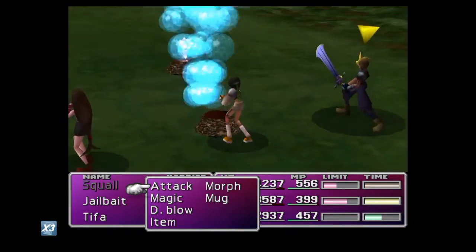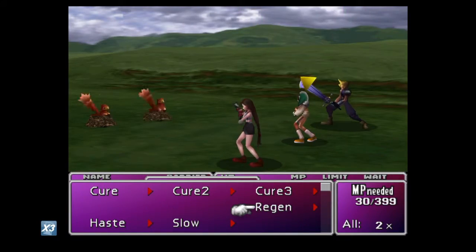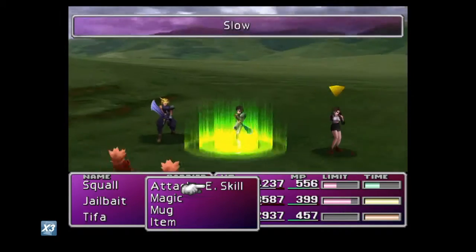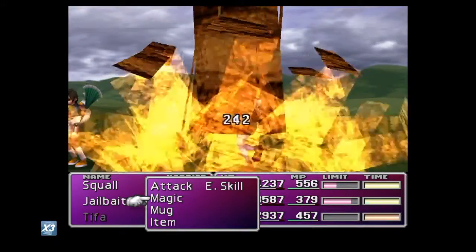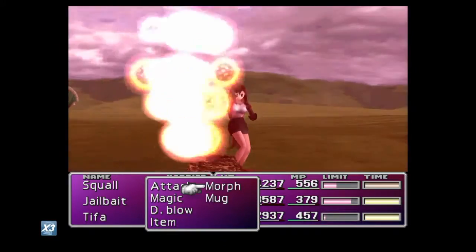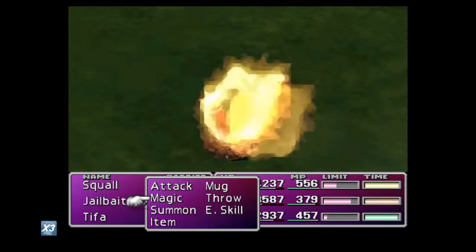That location has a magical forest you have to work your way through. When you get there, you'll run into a specific enemy type — you'll recognize them as soon as you see them in the area. If you go into a random battle, all you want to do is fight them until they perform a skill on you called Level 4 Suicide.